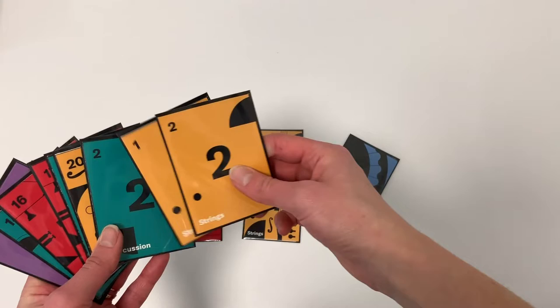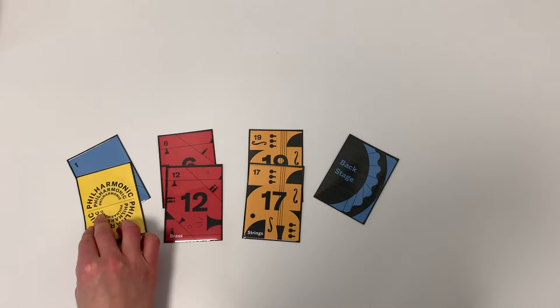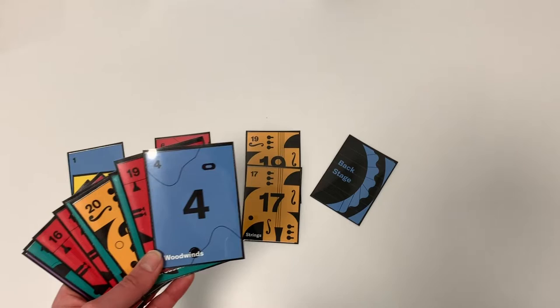If you don't like either card you've got, you can instead choose to play one of them as an open chair. Just flip it upside down and play it to whatever row you want. Then, on a later turn, you can replace your open chair with a new and better card, keeping it in the same row.